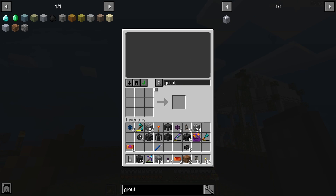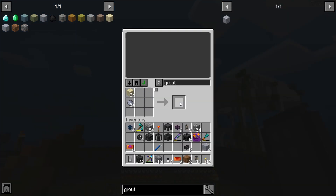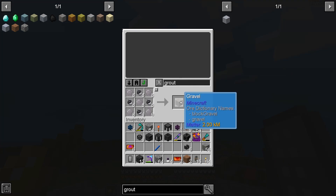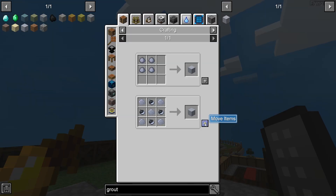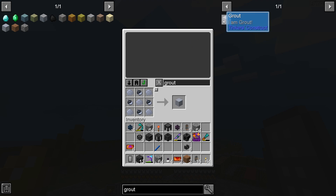We've run out of gravel. That's disappointing, but we should be able to craft it right here. We can get a lot more gravel back - let's make a couple of stacks of that, and then another stack of this. We've run out of clay now as well, but luckily we can craft most of this stuff. Now we can make the grout.